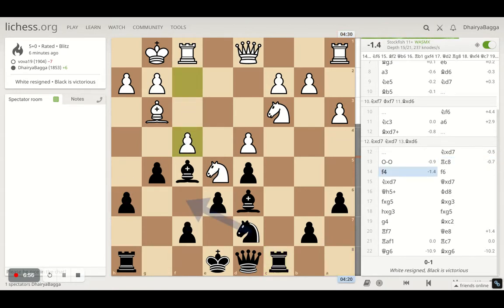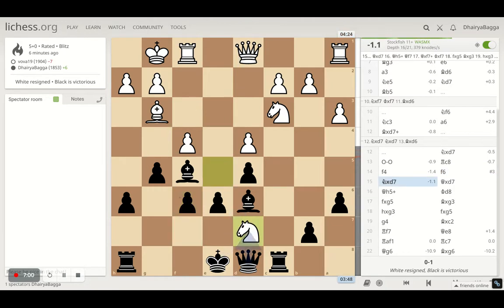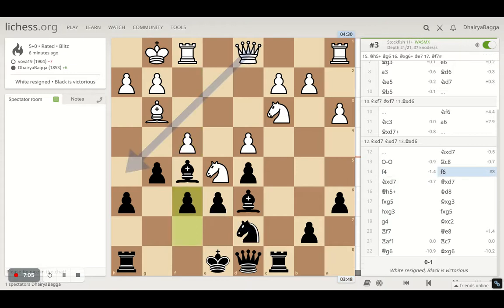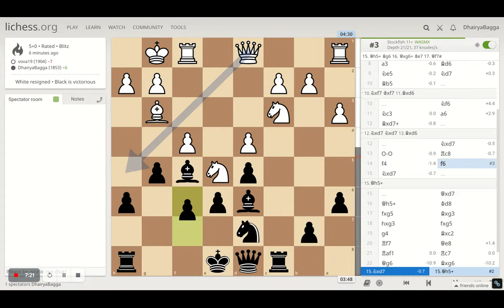He plays f4, I played f6. He takes on d7. I think there was some other move as well — the queen is coming to h5, that's mate in three. If I move the king, that's mate in one. So this was completely losing. I think luck favored me in this game completely.